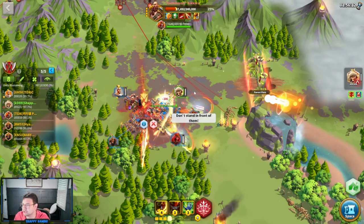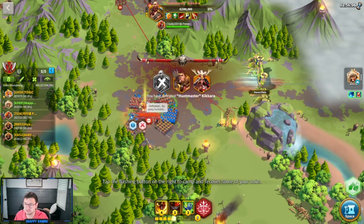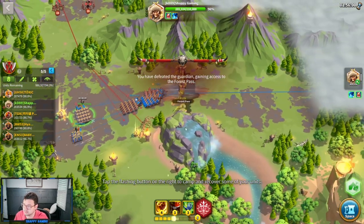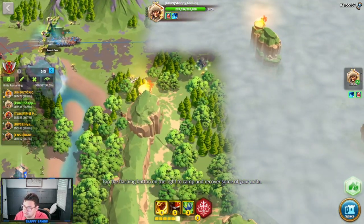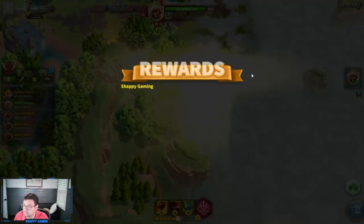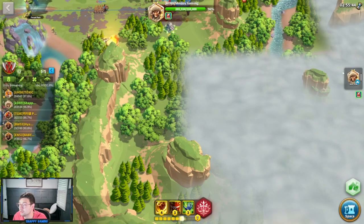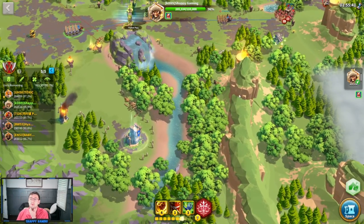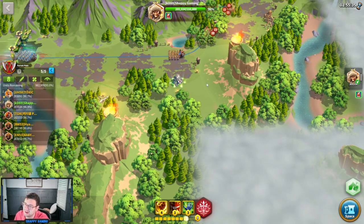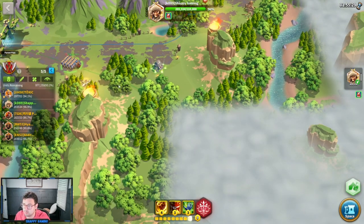Now we're going to easily beat Huntsmaster Kikara and claim our first set of rewards. There are three sets of rewards, one for each of the bosses, and you claim them immediately after. I got two of those nice choice chests and a bunch of epic materials. So do not skip Ian's Ballad — it is a great event, really easy. If you're turned off by some events because of Golden Kingdom, that's okay, but Ian's Ballad is definitely an easy one and one worth doing.